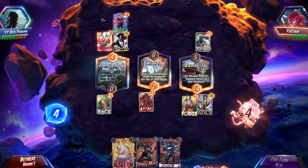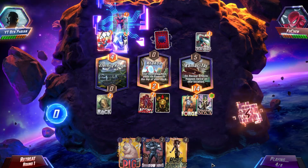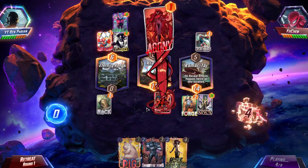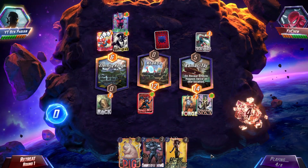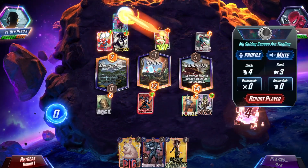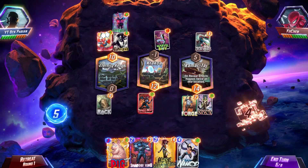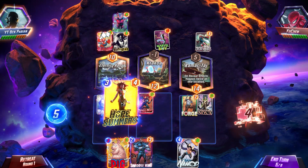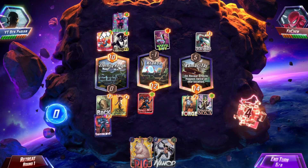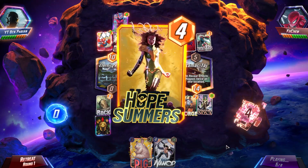It's okay that he's gaining power on the left-hand side because this is the whole reason Shadow King is in the deck. So we're going to play Typhoid Mary in the middle and then bump up our next card in the deck by 10. We have a 4-16 Namor. I can either play Hope Summers and Shadow King, but if I play Hope Summers into Shadow King, that gets me an extra energy so I can play the Pig and Namor next turn. That also reduces him down to basically nothing.